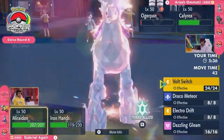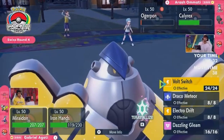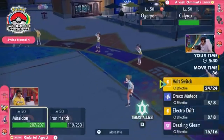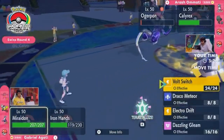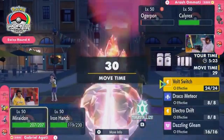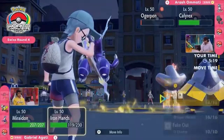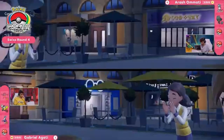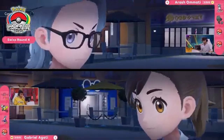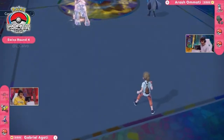That Miraidon is a dangerous situation, and even at this point if you go for Volt Switch we already saw how much damage Calyrex took — that's going to be dangerous too. If you're forced to just take that damage over and over, Arash still has this lead out, and Ogre Pon has been such a threat. You could go for a spread damage attack like Dazzling Gleam but because of the Terra Fire you're not going to deal nearly enough damage.